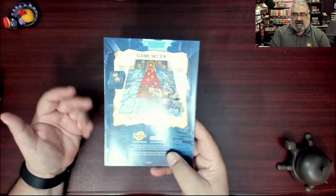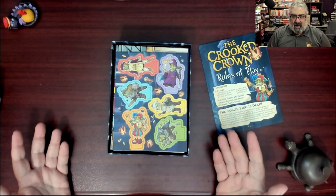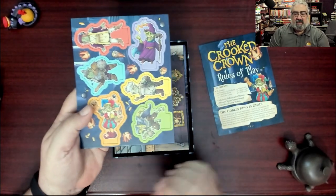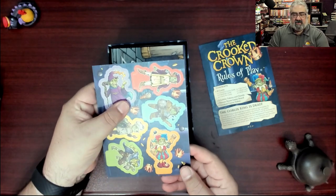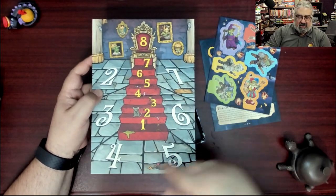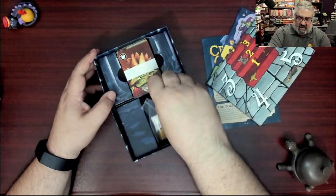There's really not a lot here. I complain so often that companies don't include a game setup image — here's a game that really doesn't need it, yet they include one anyway. Each of the goblins has a medieval profession. The board is two-sided but with the same image on each side. It's a round tracker that tracks rounds one through eight, and you stand up your goblins and keep track of your hand size. That's all there is to it.